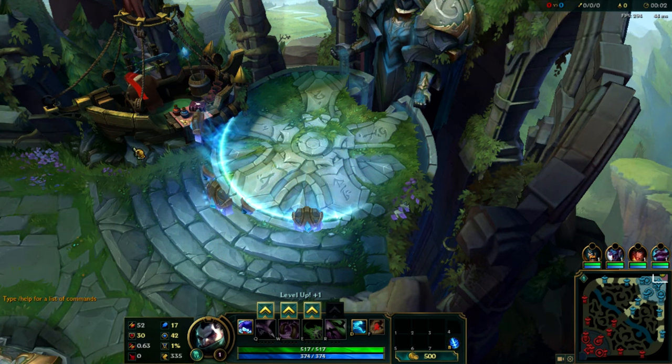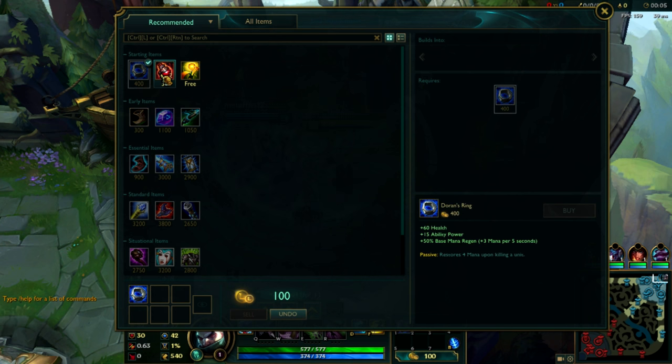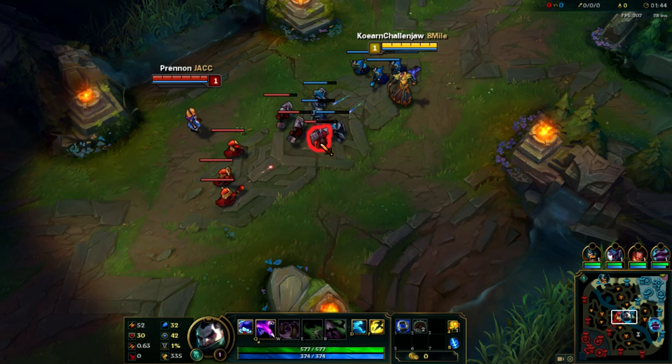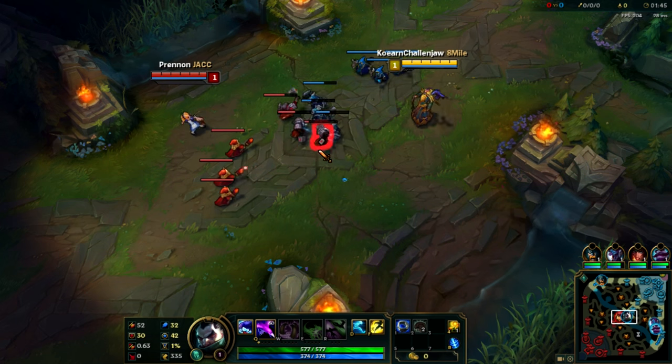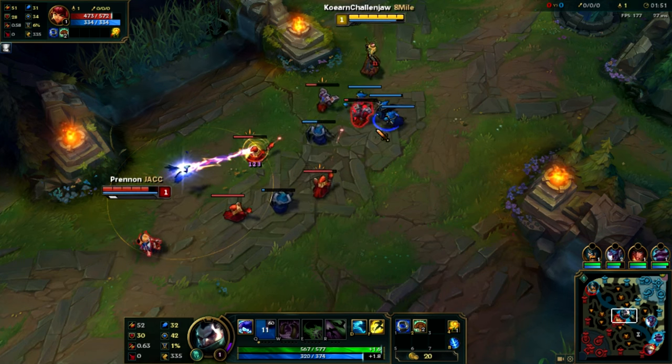Once you get into game, it's very simple. Just pick up a Doran's Ring and two pots and head over to the mid lane. In lane you can choose between starting with Q or E. My personal favorite is Q because it just does a lot more damage, but it will push the lane so be wary of those jungle ganks.